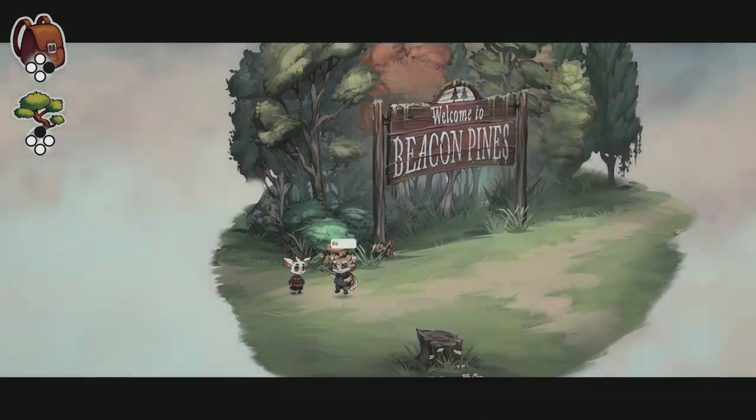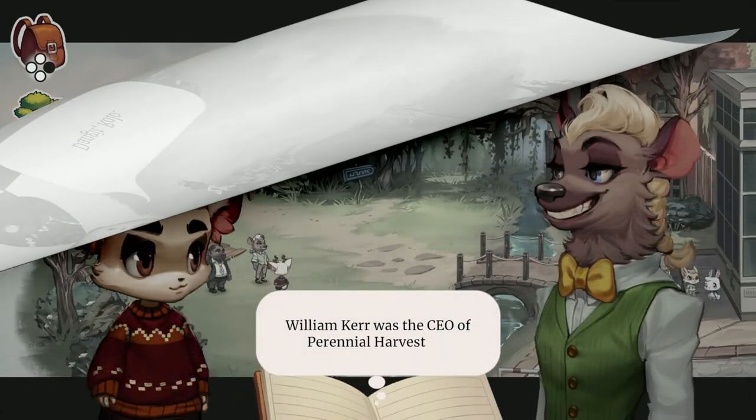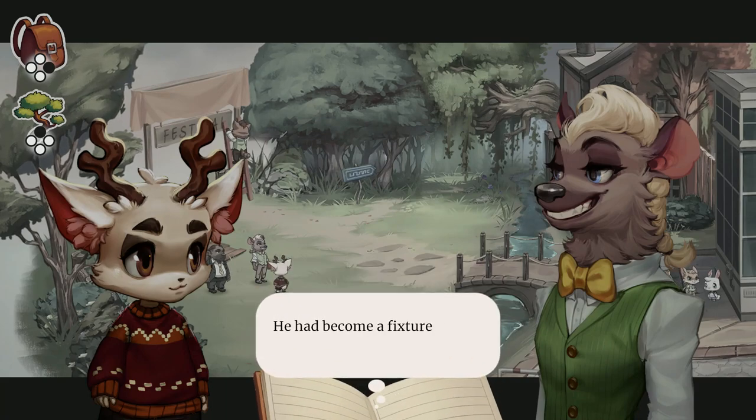Controlling Beacon Pines is easy. You can either use keyboard and mouse or a controller, which makes for both smooth and fluid gameplay on either device. There's free movement to move around and explore the town outside of its set objectives.